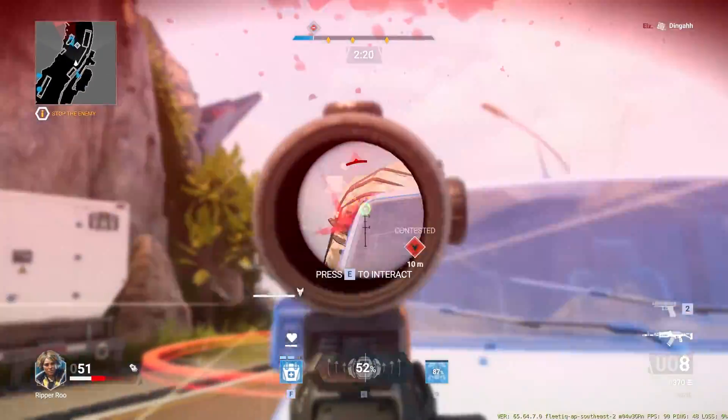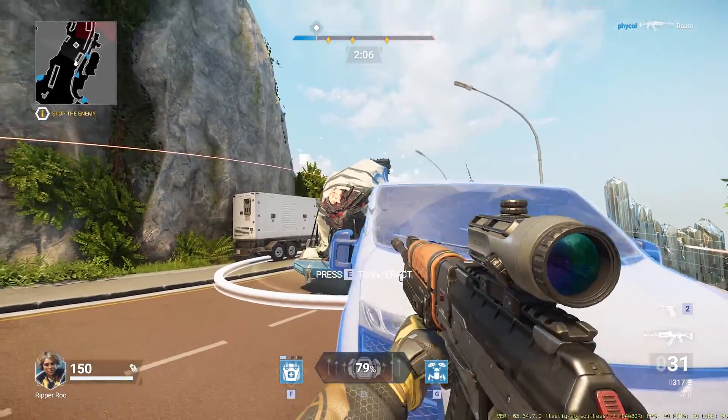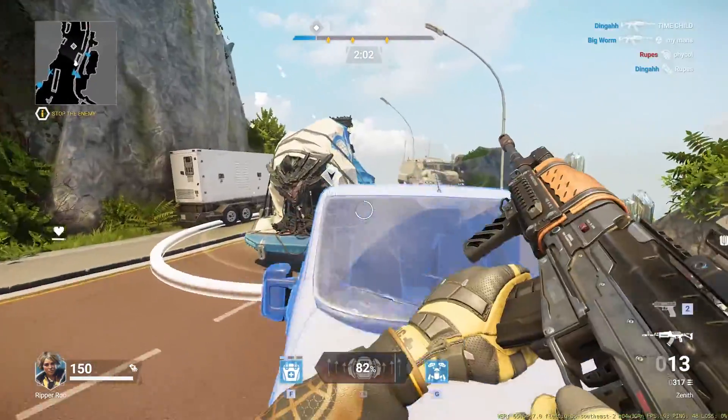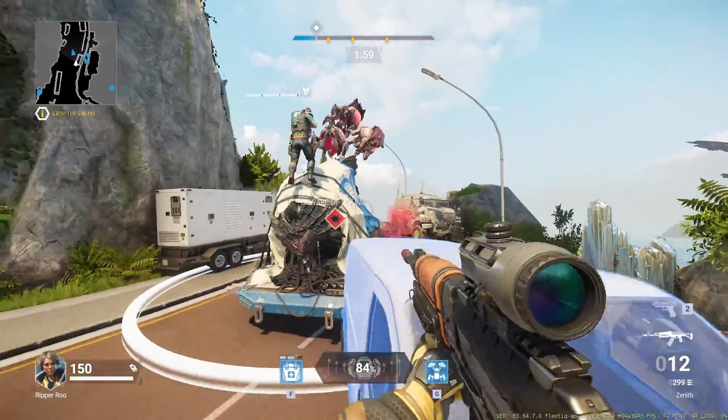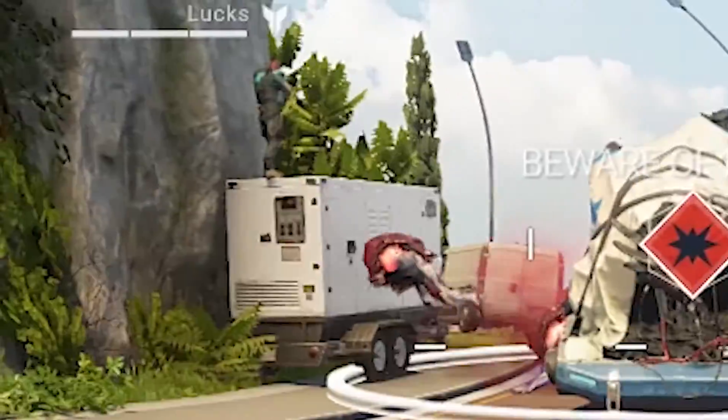Speaking of Escort, a really cool feature is that when you shoot these bulbous points — there are three in total — you can release the bomber dogs. Just be very mindful of when you decide to release the dogs, because they don't just attack your enemies, they'll attack everyone around you.